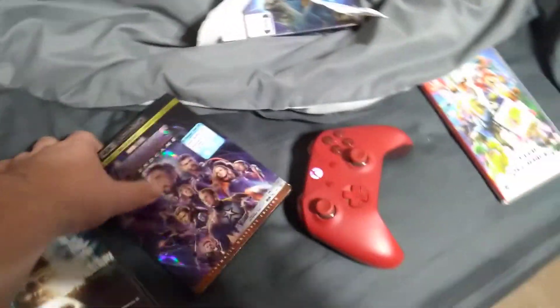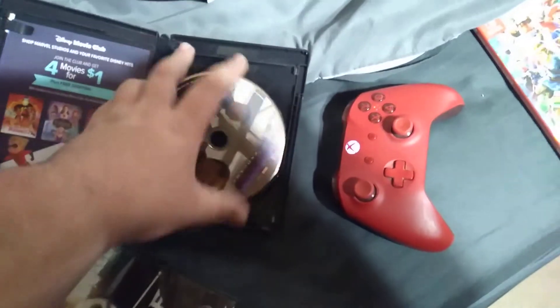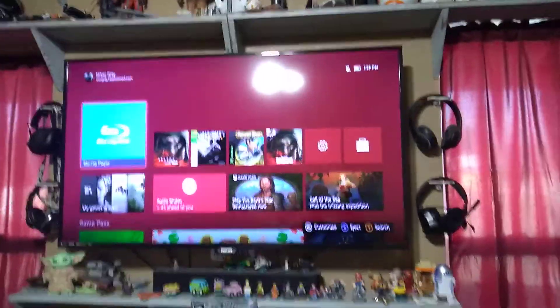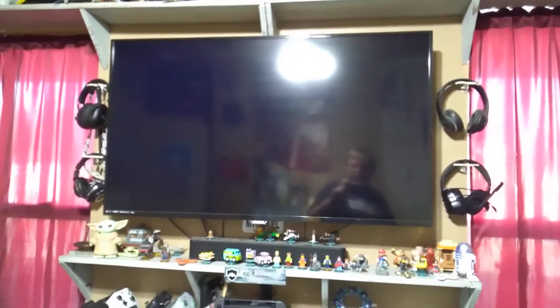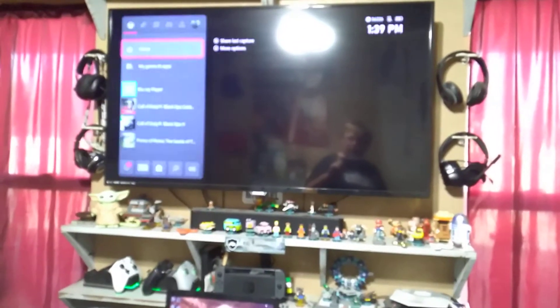All right, let's try a 4K Ultra HD. This is Avengers: Endgame — best movie of all time. I've seen it twice in theaters. Now it's popped out the Blu-ray disc because this is a 4K Blu-ray disc. So it works — it's compatible with the Xbox One S.